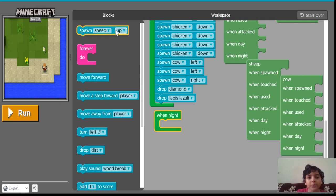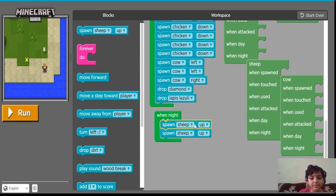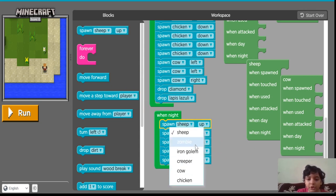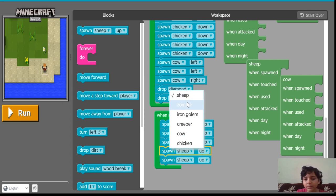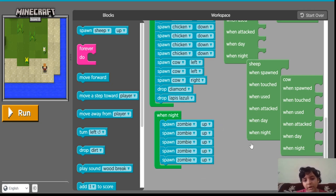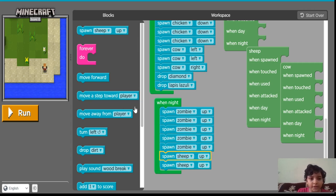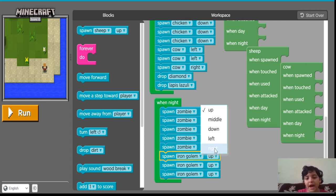When night, I am going to spawn 5 zombies: 1, 2, 3, 4 and 5. Change them into zombies and I am going to make them spawn up. Now I am going to spawn 3 iron golems. Iron golems are on the right. And as zombies are up, I am going to make iron golems down.